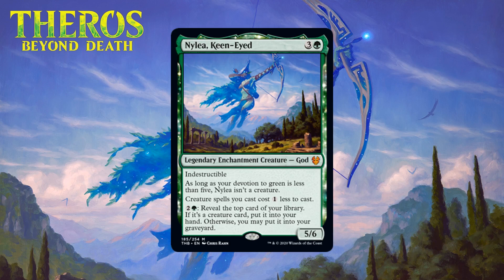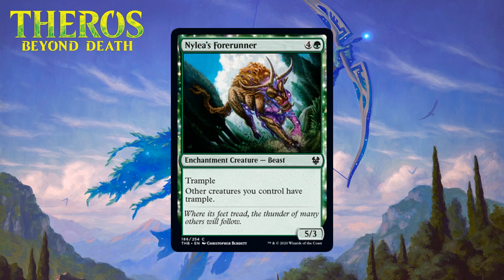Next up we have Nylea, the Keen-Eyed, who for three generic and a green is a 5/6 legendary enchantment creature God at mythic rare. She's indestructible as long as your devotion to green is less than five. Creature spells you cast cost one less to cast, and she has an activated ability — pay two generic and a green to reveal the top card of your library; if it's a creature card put it into your hand, otherwise you may put it into your graveyard. A four-mana enchantment that makes creatures cheaper and has a useful mana sink usually plays nicely. The ability to put non-creature cards into the graveyard is also useful in this format. Like all gods she can also become a huge indestructible creature, and Nylea can help you take over a game even without devotion. I'm giving her an A — she's a bomb you first pick every time.